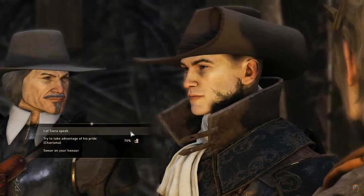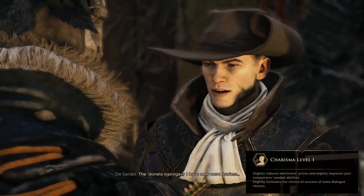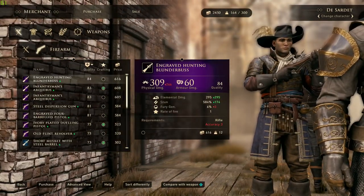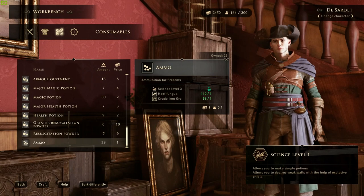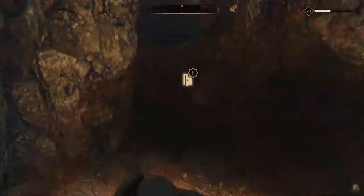Charisma improves persuasion attempts in quests, making people better understand your point of view and reach an agreeable conclusion. The prices you get while trading will also be more favorable to you. Science allows you to craft your own potions, poisons and ammunition at any crafting table, as well as offer you the ability to destroy certain walls with explosives, opening up a different approach to some of the quests.